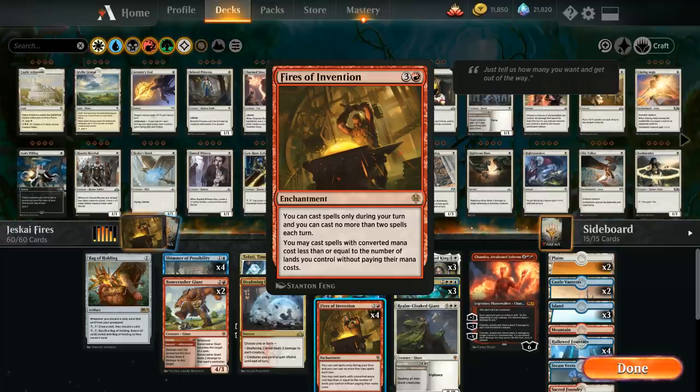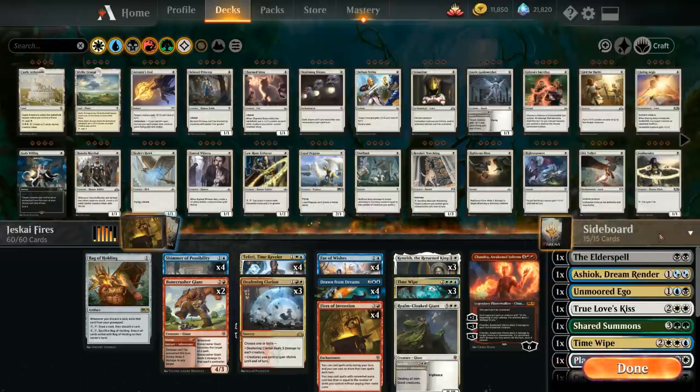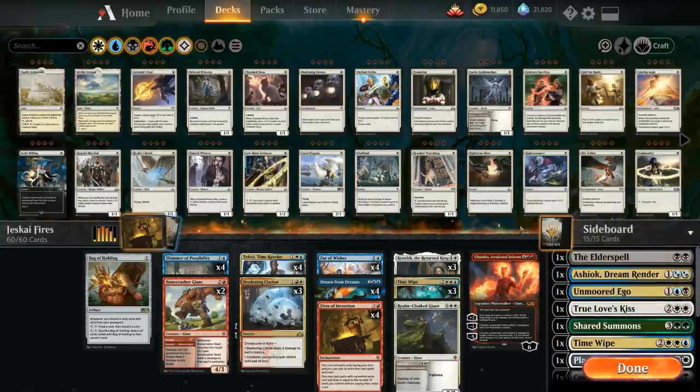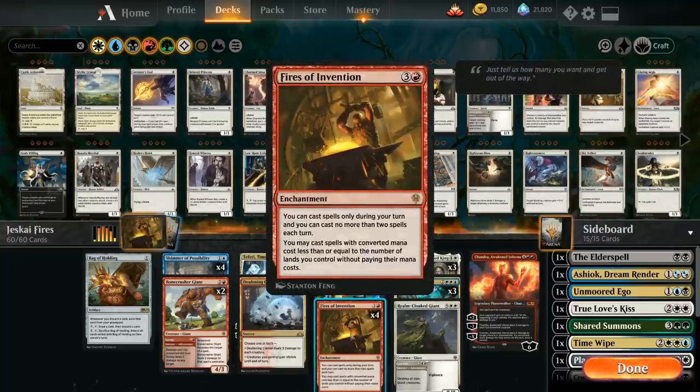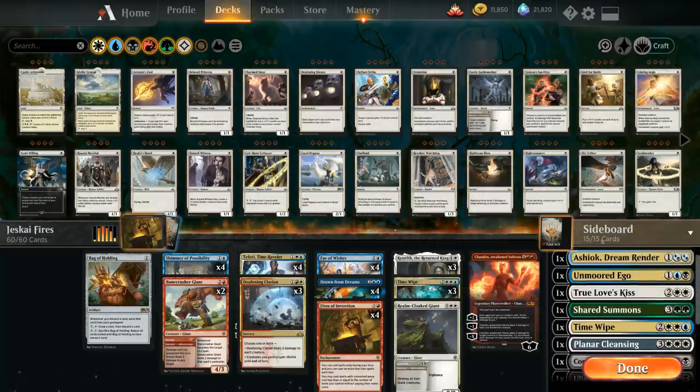The other big part of the deck is Fae of Wishes — a two-mana 1/4 flyer we can also return to our hand. I put it in the four-drop slot since most often we'll use its Granted adventure ability: choose a non-creature card from outside the game, reveal it, put it into our hand. In Standard that means searching our 15-card sideboard for any non-creature card. Thanks to Fires of Invention letting us cast spells for free, we don't worry about colored mana requirements, so we can even run green or black sideboard cards.